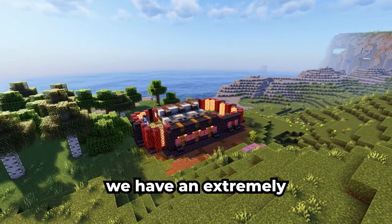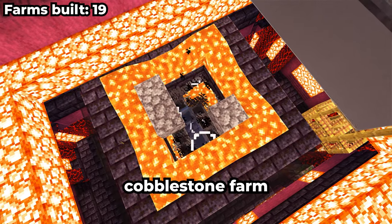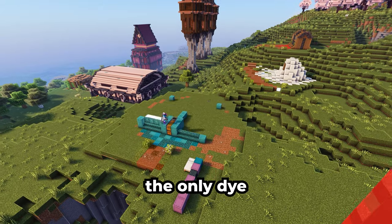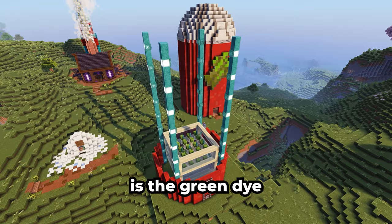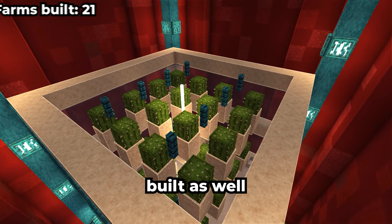Then we have an extremely useful fully automatic cobblestone farm for crafting redstone components like pistons and droppers, which is quite fast as well. The only dye that's left to farm is the green dye, which is only obtainable by smelting cactus, so here's that farm built as well.